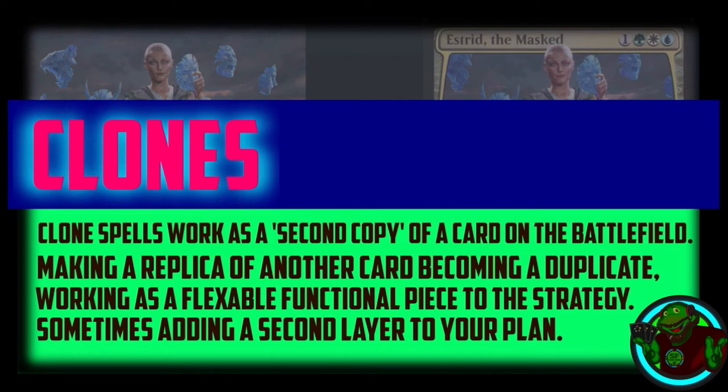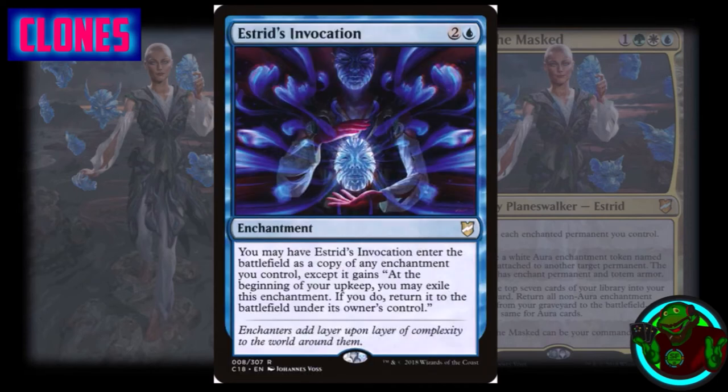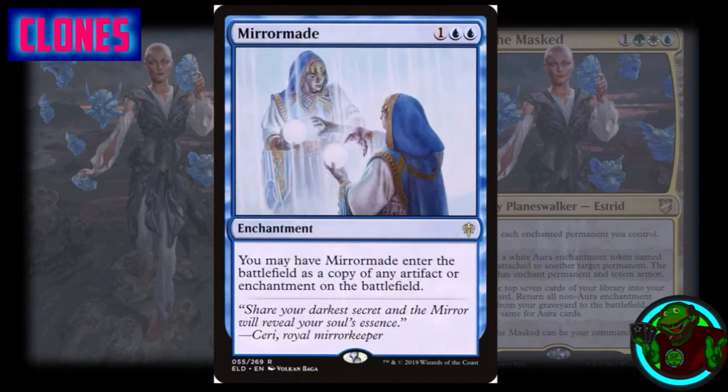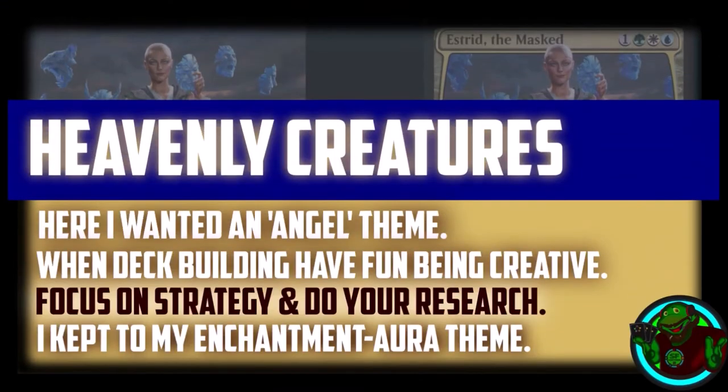Now the clones section of the deck — the copy enchantment portion. Clones work as a second copy of a card on the battlefield, adding a second layer to your plan, a second removal spell, another aura on your land, or copying an enchantment your opponent has. We have Copy Enchantment, which copies an enchantment; Astrid's Invocation, which copies an enchantment you control; Mirrormade, which copies an enchantment or artifact; and Clever Impersonator, which copies any non-land permanent on the battlefield.